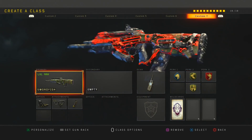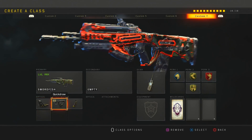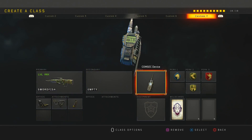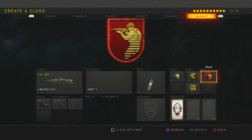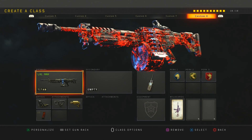This is the Swordfish — it did get a buff and it's really, really overpowered now. I highly recommend using it. I run red dot, quickdraw, and hybrid mags — you don't really need anything else on it. I also run Cosmic Device, scavenger, lightweight, dexterity, and ghost. As of right now the Swordfish might be the best weapon in the game after the update.